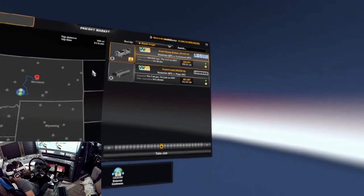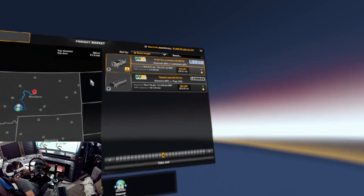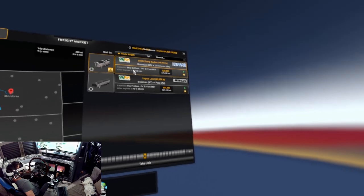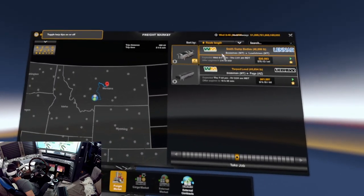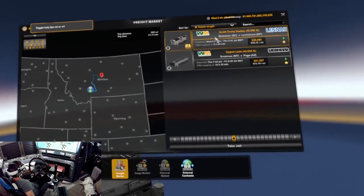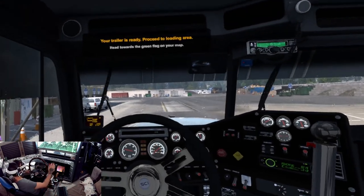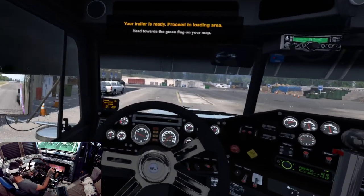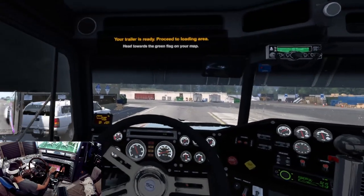I thought it might be something that some of you might like to see and come along for. Today we're going to be picking up a pair of Smith dump bodies, weighing almost 50,000 pounds, and taking them from Bozeman to Lewistown, Montana. Not too long of a run, but something to kind of start out with — and we'll see how quality ends up.